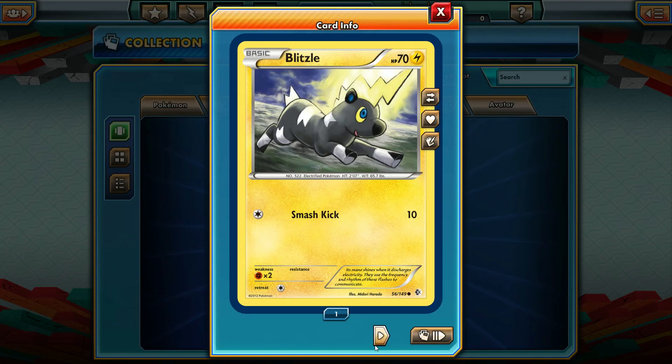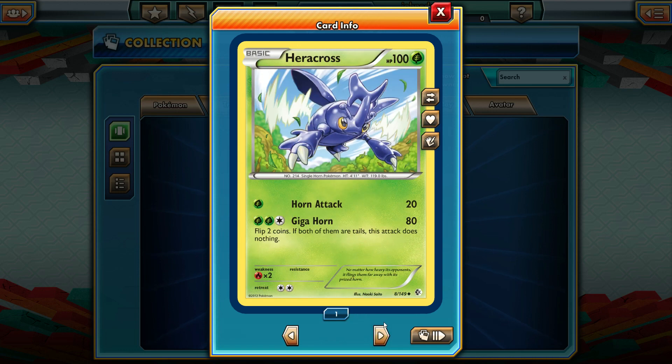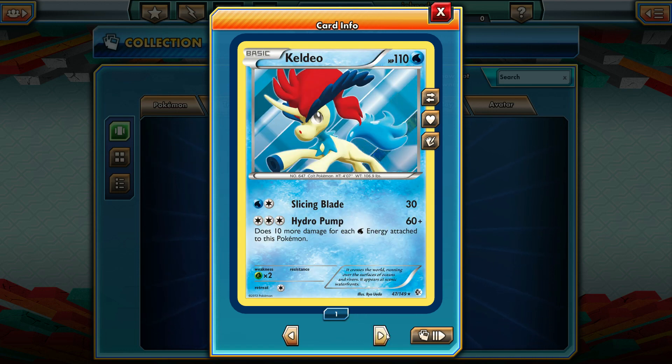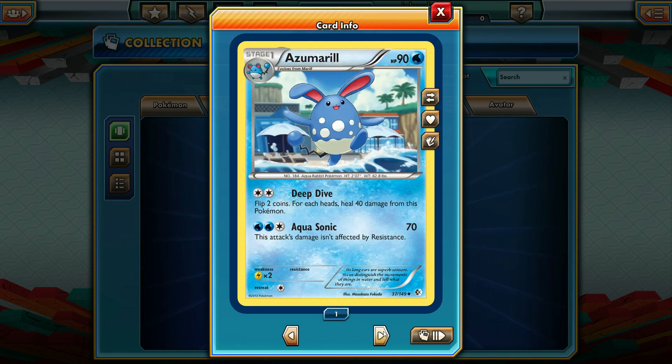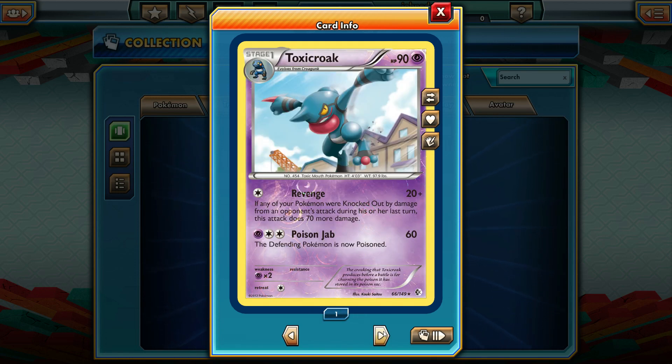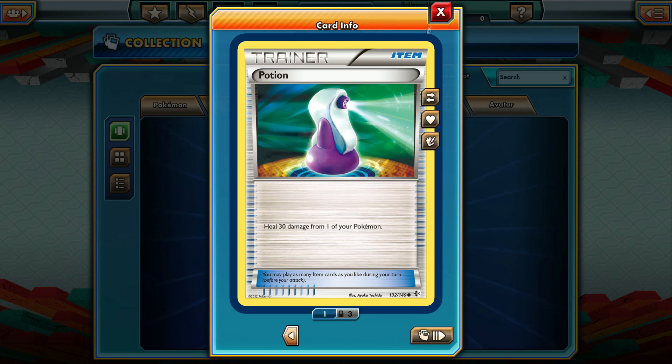Okay, let's see what we got in pack two. We got a Blitzle, Dwebble, a Flail. Heracross looking very awesome with a Giga Horn attack. A Keldeo Rare Holo — not exactly what we're looking for, but this card is still pretty cool. Hydro Pump does 10 more damage for each water energy attached to it — not really as great as its EX brother, but still pretty cool. Got a Zweilous Uncommon, a Dusclops, and a Toxicroak Rare. Revenge is a pretty cool move, and Poison Jab isn't that bad either, though three energy is a little steep. And just a normal Potion — not bad at all.